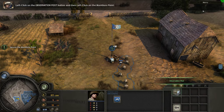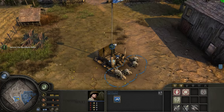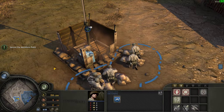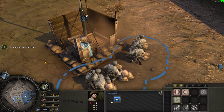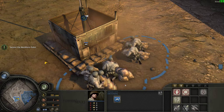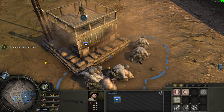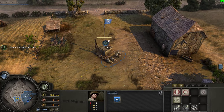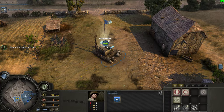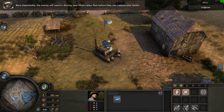Now click on the flashing field defenses button, then left-click on the observation post button and place it. Now that the observation post is complete, the sector is secure.